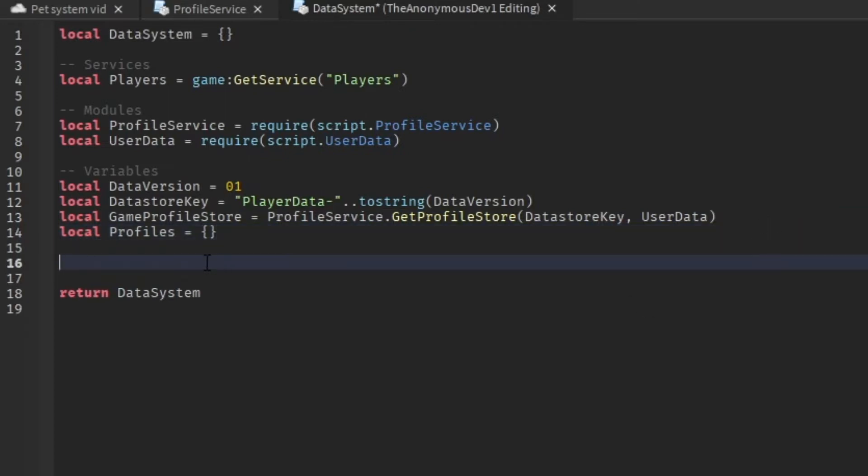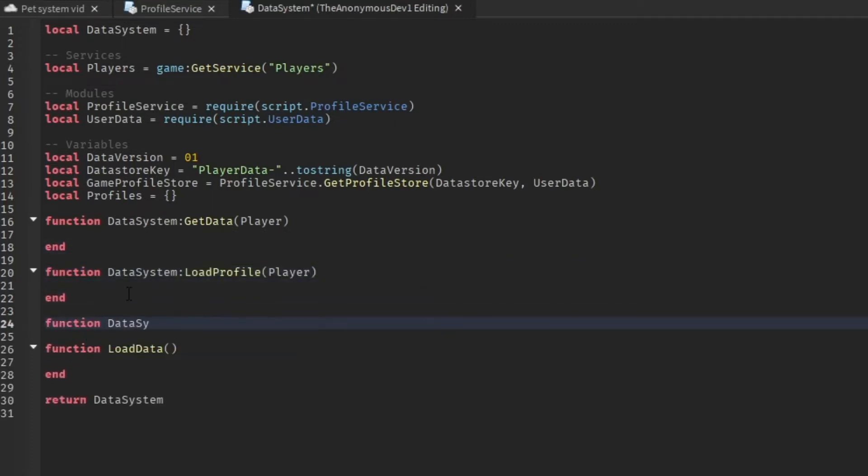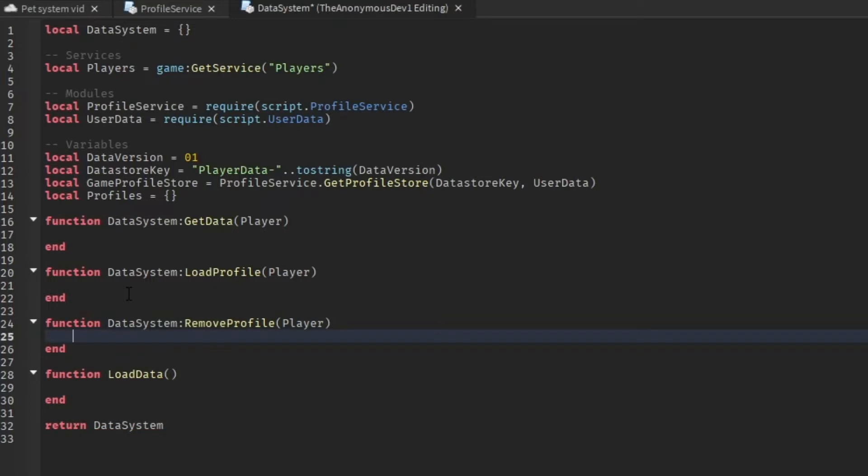Now we're going to add some functions: 'loadProfile', 'getData', and 'loadData'. Let's start scripting these functions.